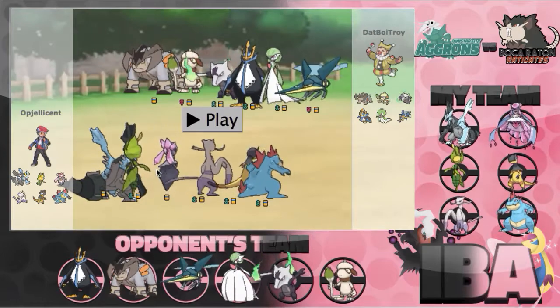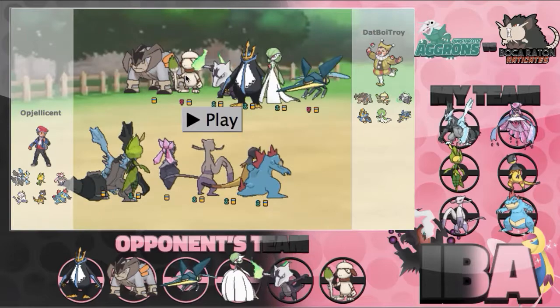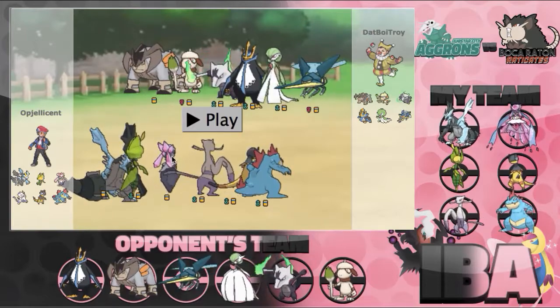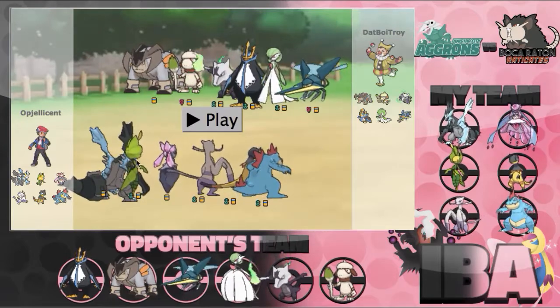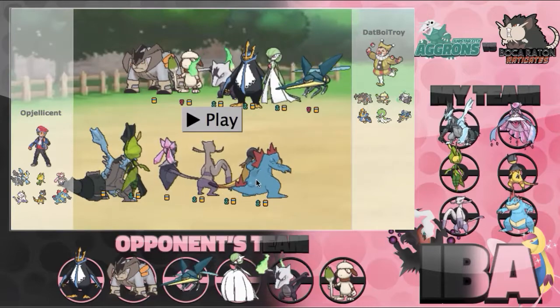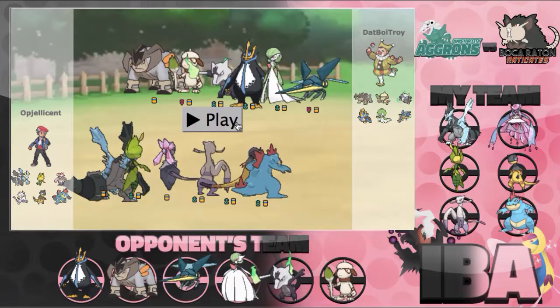We have Mega Diancie right here — it's a great response to the Smeargle if it's already Mega Evolved because it has Magic Bounce. I kind of expected him to bring something like Flash Cannon or Smart Strike, so I figured Leavanny would be the better lead against Smeargle, not my Diancie. And then just wallbreakers and my sweeper: Life Orb Marshadow, Life Orb Heliolisk, and Dragon Dance Feraligatr. Let's go ahead and get into it.